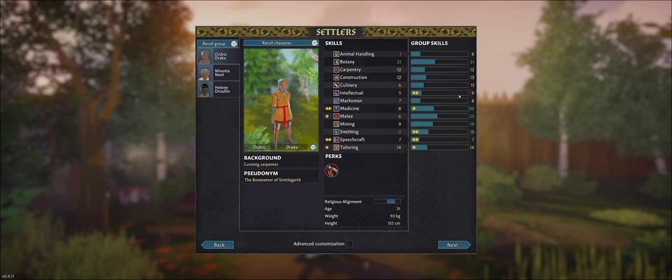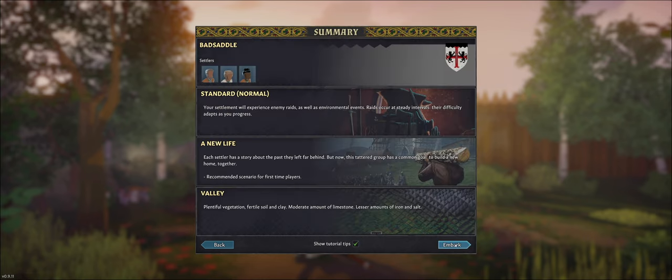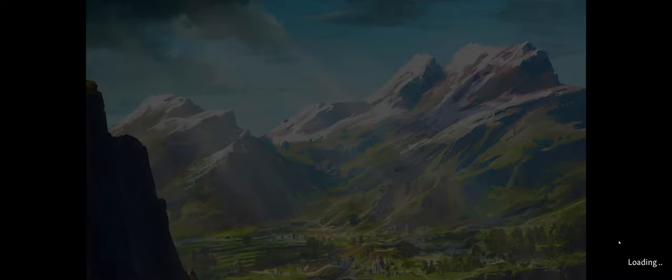I can put someone on intellect — that's fine. I'll be starting with this, just yeah let's do it. I can reroll my characters but I won't be doing that, I need to learn it anyway. It says your settlement will experience many raids and each settler has a story about the past. I hope everything will be going fine and I hope I will be surviving for quite a bit and not die within the first couple of seasons.